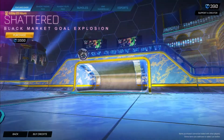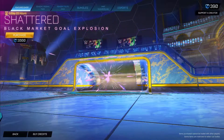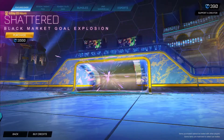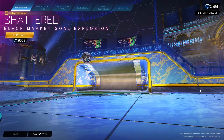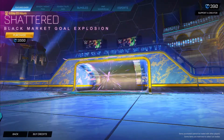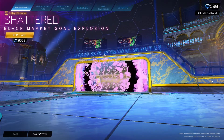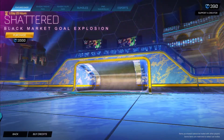Starting off with the first featured item, we have one of my favorite goal explosions. The reason I say it's all right as an item shop in general is because there's nothing new or crazy, but Shattered Black Market goal explosion is by far my number one Black Market goal explosion in the game right now. Shattered is available for 2,000 credits and it's absolutely stunning — it looks incredible.